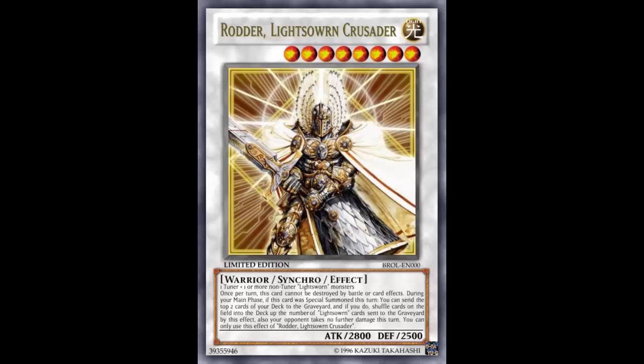Once per turn, this card cannot be destroyed by battle or by card effects. It's kind of like a Stardust Spark effect — every single turn, whether yours or your opponent's, this card cannot be destroyed by battle or card effects. So whether your opponent attacks twice or simply summons JD, you won't be destroyed by that first JD wipe. You summon this, JD wipes the entire field for a thousand including your own cards, but this card survives — it can't be destroyed by card effect once per turn.